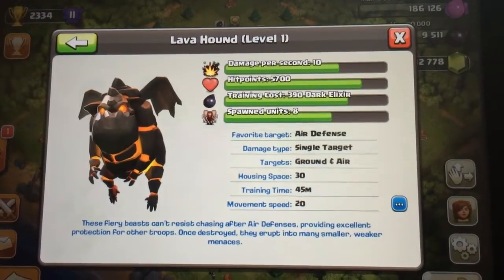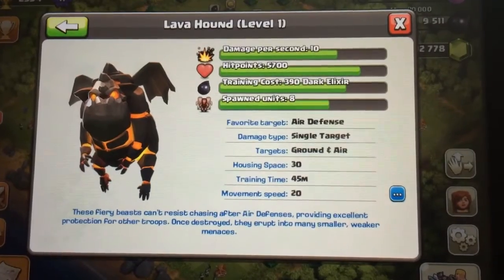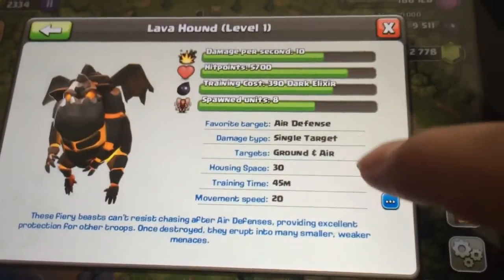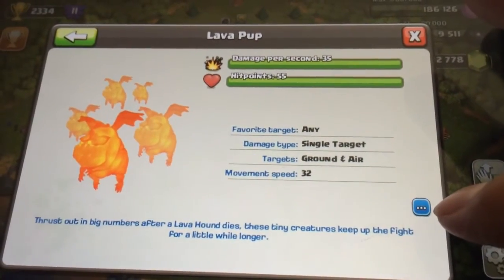I just upgraded to the Lava Hound. It looks like there's already a level 2 Lava Hound, so I gotta upgrade that. Here are the stats on it — it turns into the little ones.